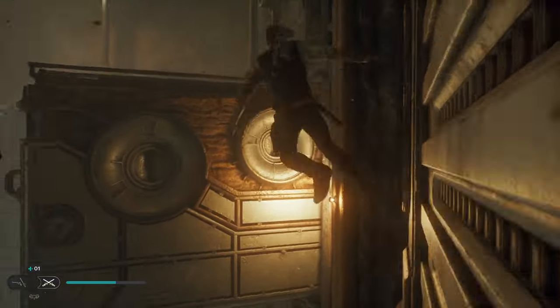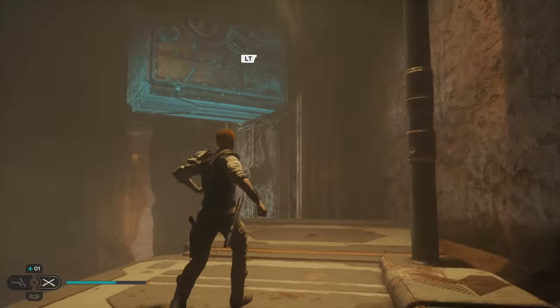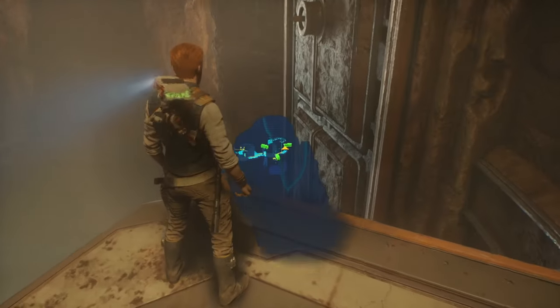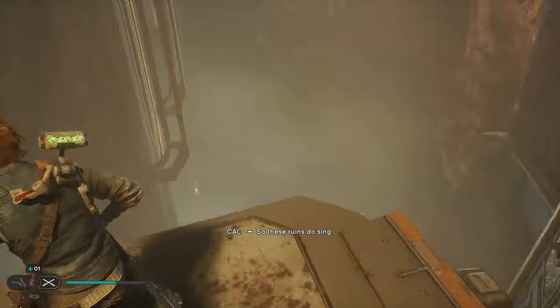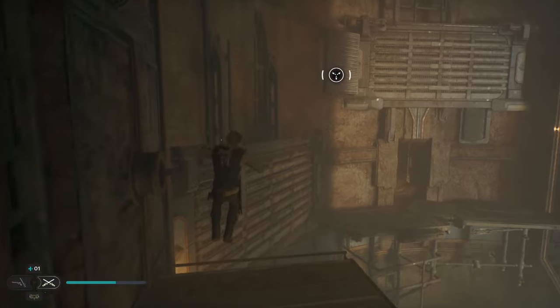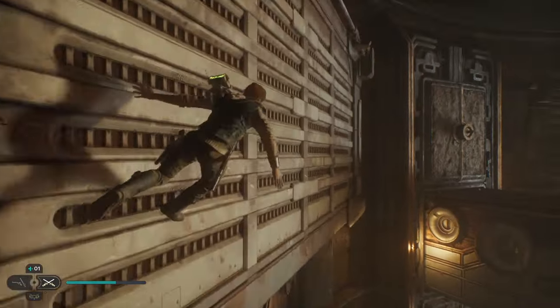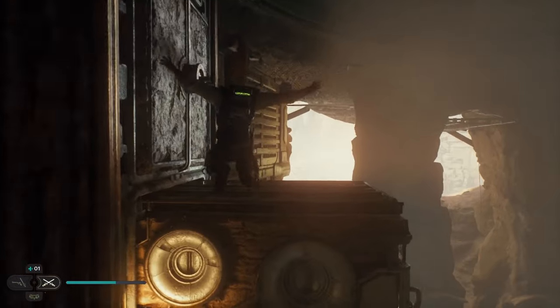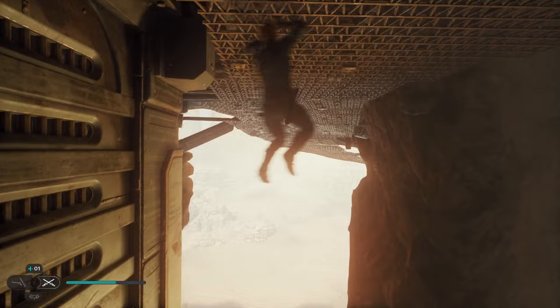Now we can run across this. Jump across to that. Pull that out. And then from here it's looking like we've got to backtrack. But now we jump onto this, wall run that, grab onto that, wall run this, and then double jump up and then wall run this, and then double jump up.